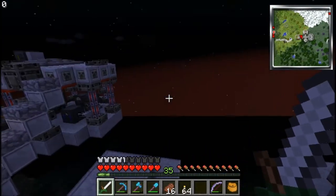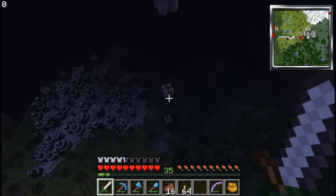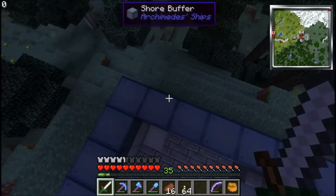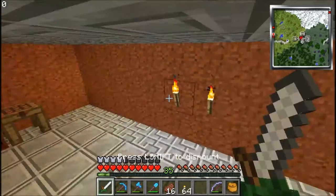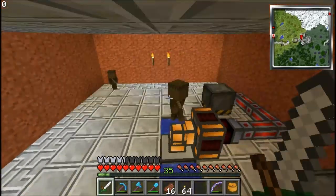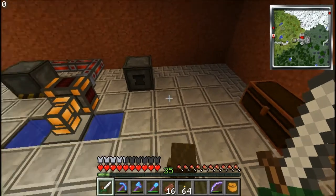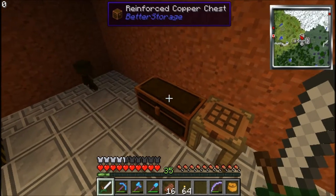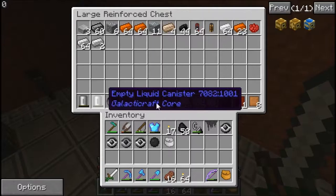Now we're going to go down a floor. I've created some mini-mes — basically all that takes is an egg surrounded by gold ingots, so that's pretty simple. Over here I also have a reinforced copper chest with more things from the Galacticraft mod, like the fueling stuff and things like that.